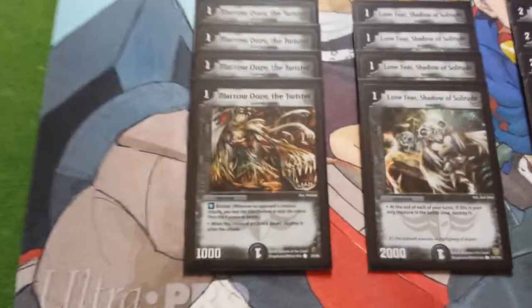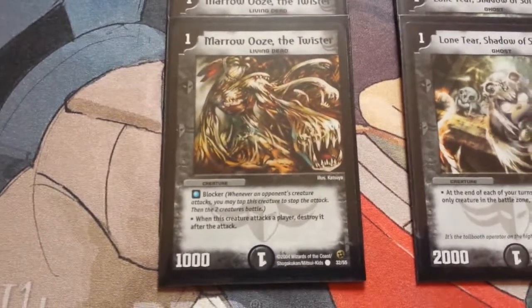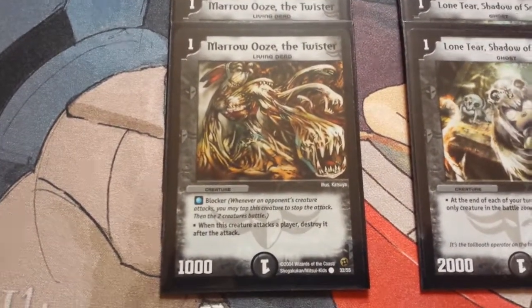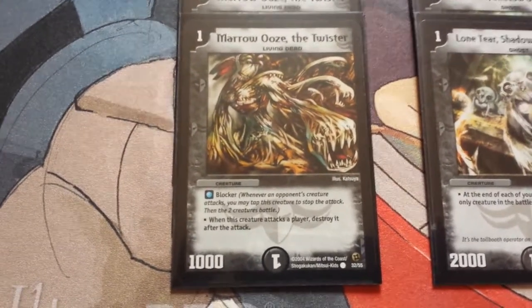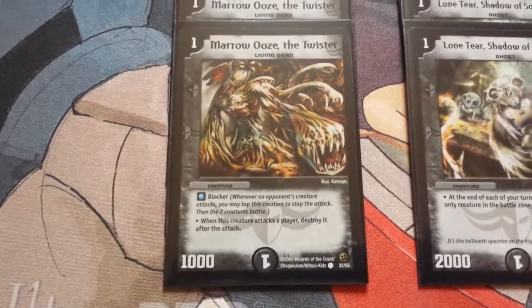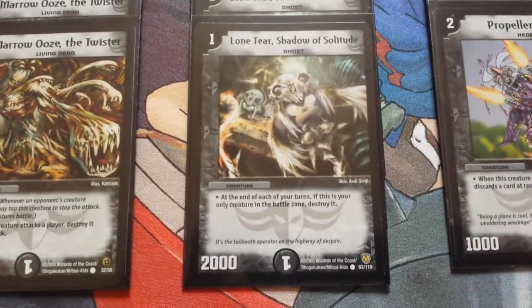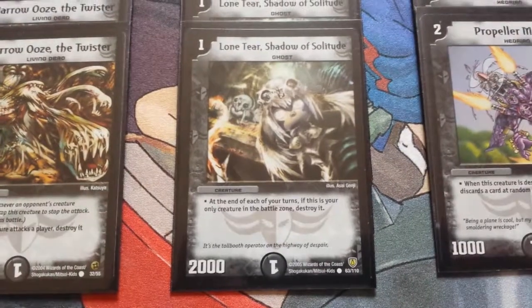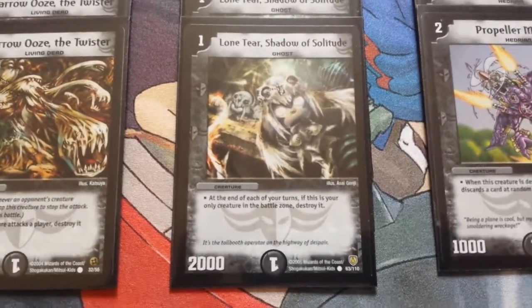So onto the Darkness section. First up we have Maruza Twister, a 1-for-1 blocker that dies when it breaks a shield. You want to summon him turn 1 and then wait for Snake Attack to turn him into a Double Breaker before you sacrifice him. The next card is Lone Tear, Shadow of Solitude, 1 mana, 2,000 power, and at the end of each of your turns, if this is your only creature in the battle zone, you have to destroy it.